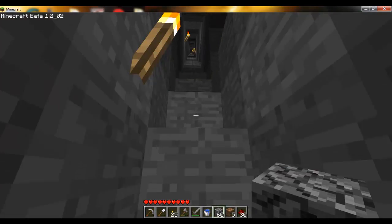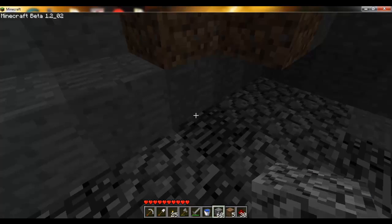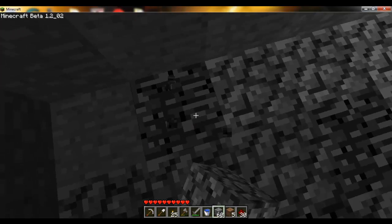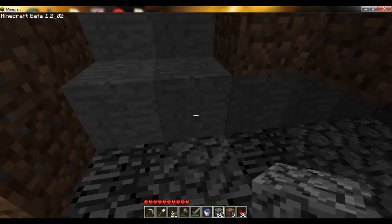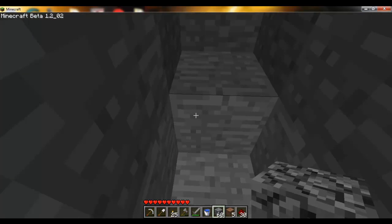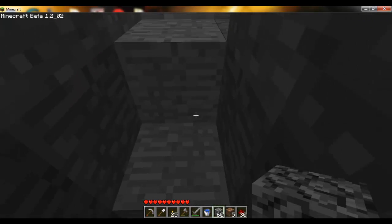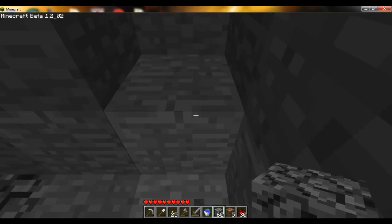Basically what I do is I dig a stairway down to the bedrock. There's no bedrock actually around me — there's just bedrock down here. So technically this is layer 4. The layer above the bedrock is layer 5, and then you just go 5, 6, 7, 8, 9, 10, 11, 12, 13, 14, 15, 16.